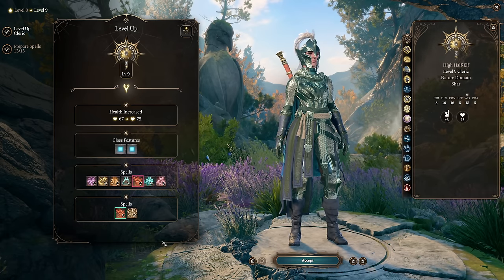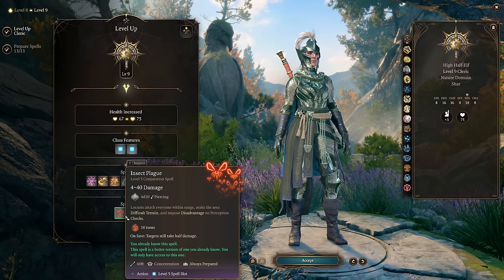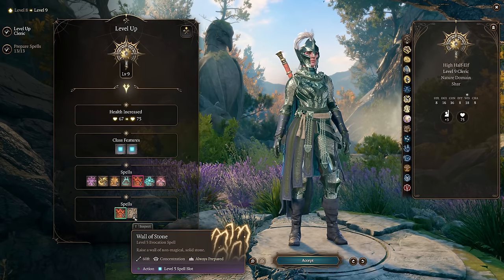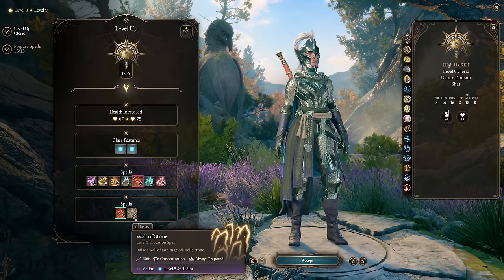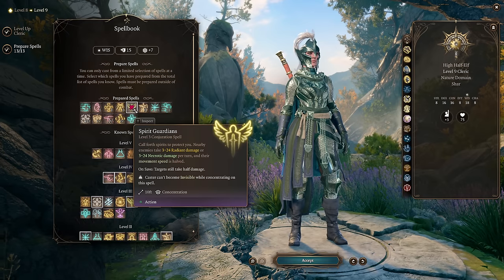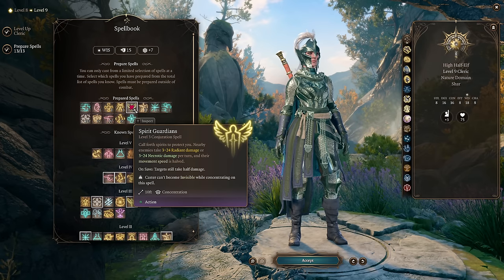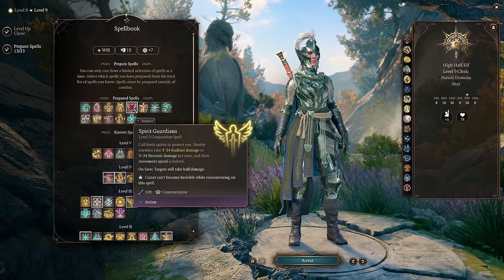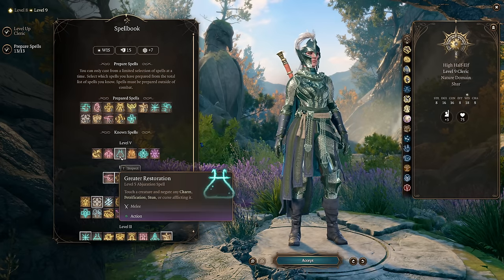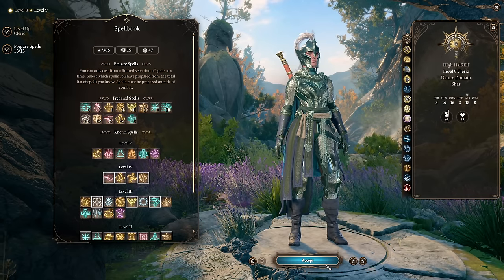At Cleric level 9, the Nature Domain spell list falls off a little. Insect Plague is okay in some encounters but usually not worth concentrating on over Spirit Guardians. Wall of Stone has situational applications in certain encounters. For the most part, your 5th level spell slots are best used to upcast lower level spells — most notably Spirit Guardians — doing 5d8 damage every time enemies enter the area, and applying Radiant Orbs with the right gear. We don't even really need to prepare the 5th level domain spells since we're almost always upcasting instead.